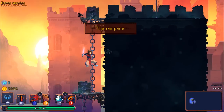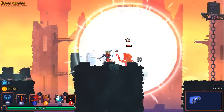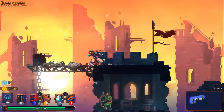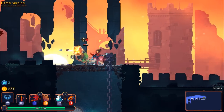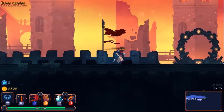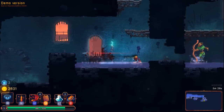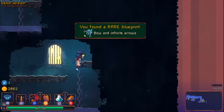I feel like my drop rates have not gotten better. Those guys suck — I've gotta watch out for the runes. I guess I have to instantly assume they've got an attack coming. That was really weird looking. What do we get — rare blueprint, bow and infinite ammo.